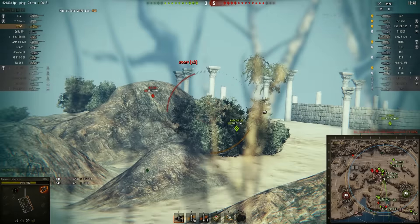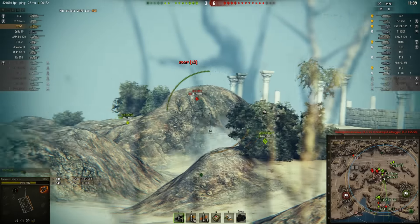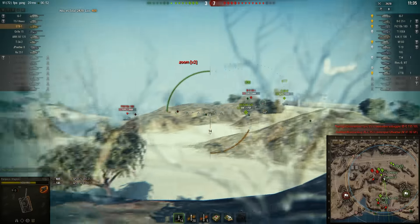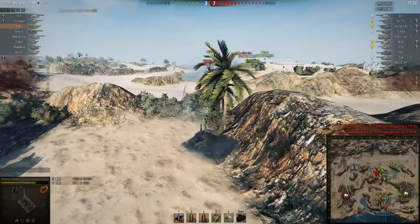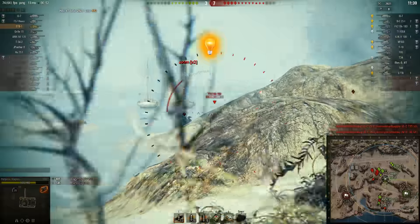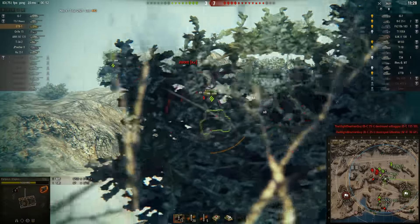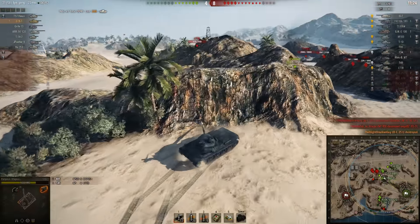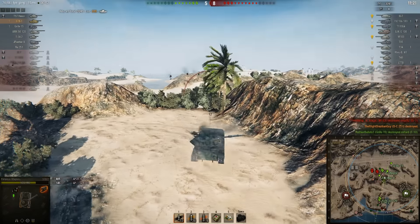There we go, 183. The Batcha is having a really nice game — they're killing everyone, killed the Bulldog and the RT. Magnus takes him out. Score is 4 to 8, not really looking good.